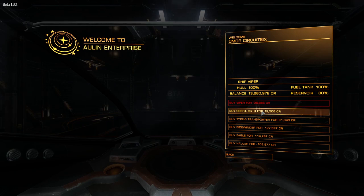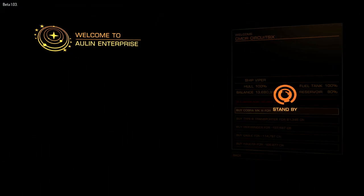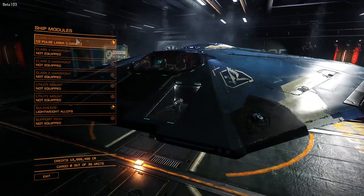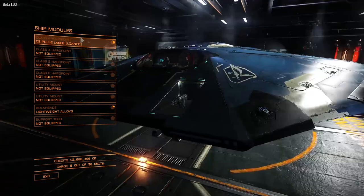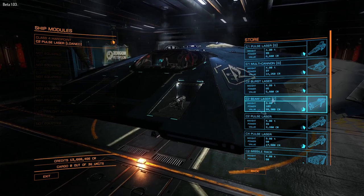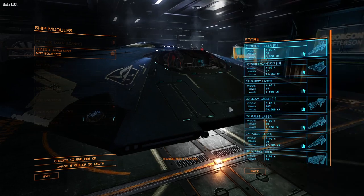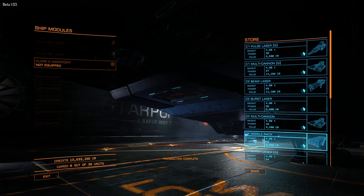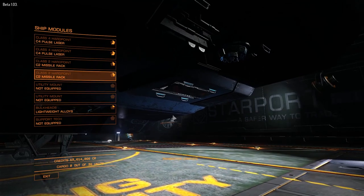If you're looking to step up into a larger class of ship, the Cobra Mark III may suit your needs. With a crew capacity of 2 and a total cargo capacity of 36, it's the ideal ship for pirates. The Cobra comes in at a total cost of 172,800 credits and is manufactured by Falcon DeLacy. Just like the Viper, it has 4 total hardpoints — 2 Class 4 and 2 Class 2. The ship size, however, is a lot larger, measuring 40 by 20 by 5 meters. The larger size allows for better heat dissipation and power management, as well as an additional utility mount. We'll equip it the same way we did the Viper: two Class 4 pulse lasers and two Class 2 missile racks.